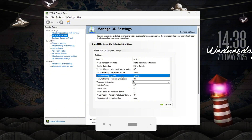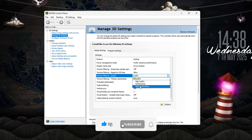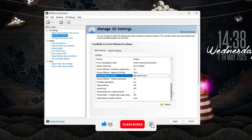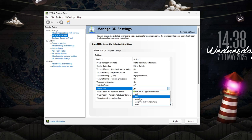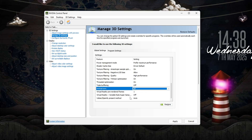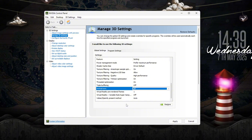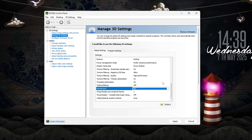Texture Filtering Quality — set this to High Performance. You lose a tiny bit of visual fidelity, but gain a smoother frame rate and faster load-ins. Also, Vertical Sync (V-Sync) — keep this off unless your monitor is prone to screen tearing. If you're on G-Sync or FreeSync, you're better off letting the monitor handle sync. These changes make your system focus on speed and responsiveness instead of unnecessary quality settings.